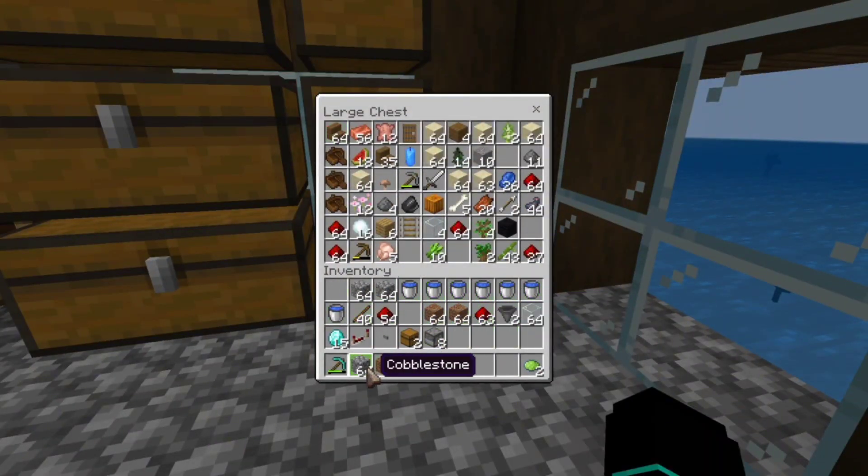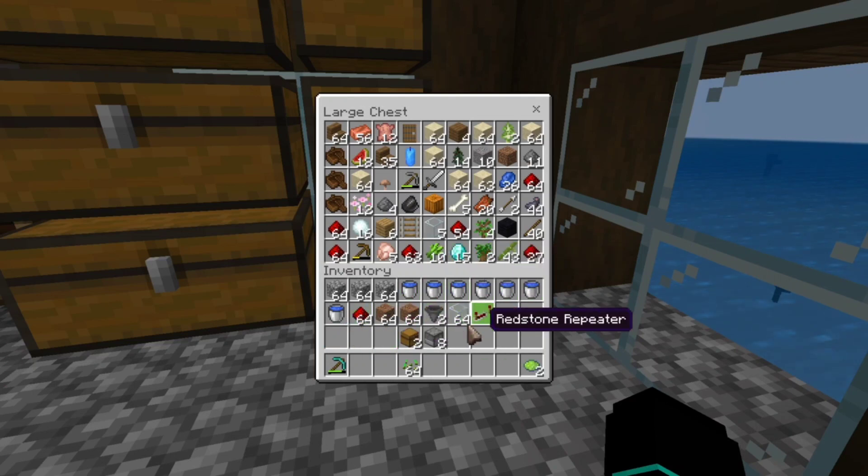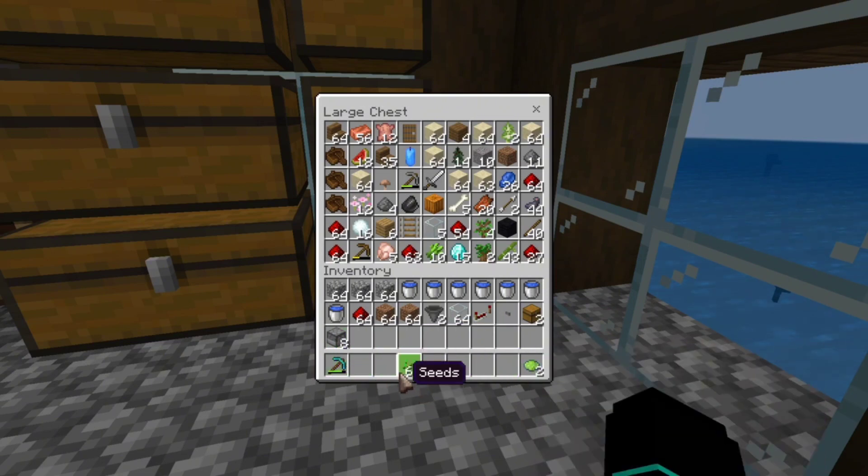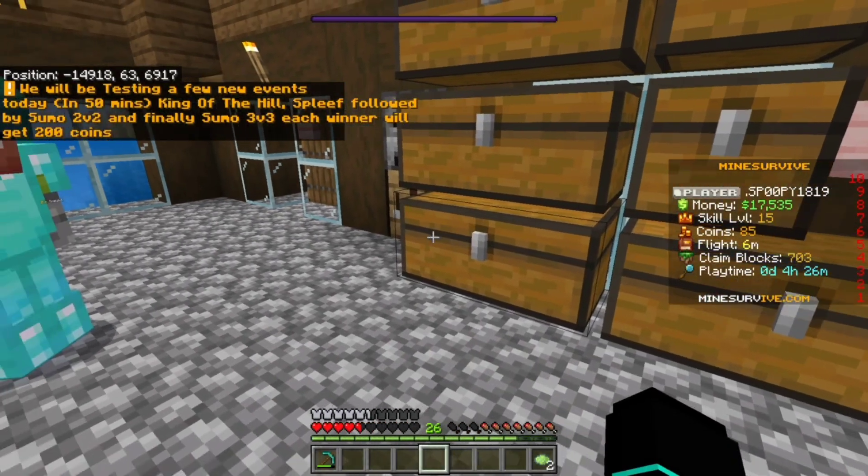We're building a wheat farm — gonna start a wheat business. I'm just making sure I have everything I actually need. I'm gonna need a stack of redstone, don't need the sticks. I don't need these diamonds either because I figured out how shops work. That's everything we're gonna need.